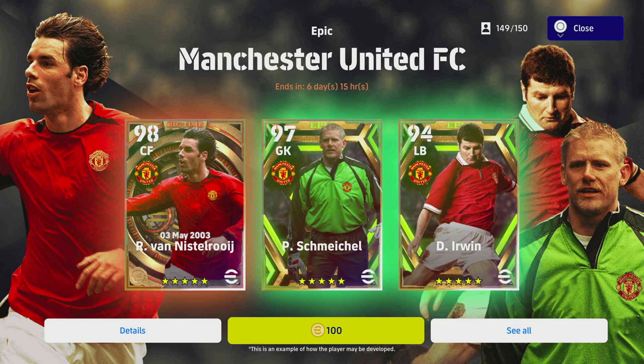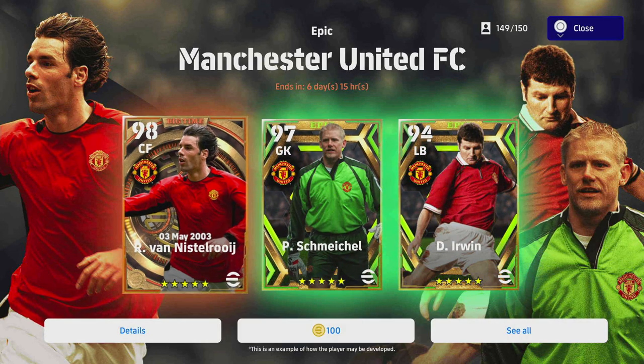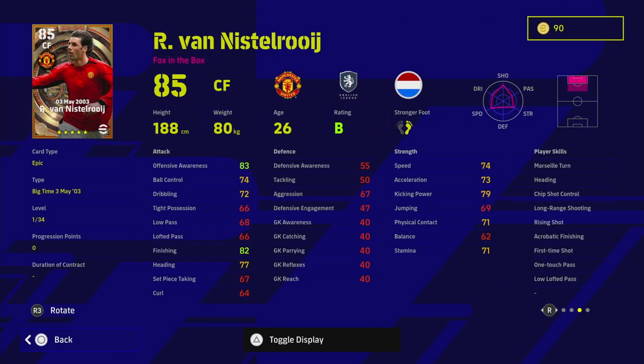We're going to start with Ruud van Nistelrooy, who's probably the pick of them. A bit disappointed he doesn't have unwavering form, but with the B rating that's not going to really come into it — it does overcompensate for epic players. He's probably going to be one of the most unique players we have. He's not lightning quick but he's got serious finishing ability and excellent defensive awareness.